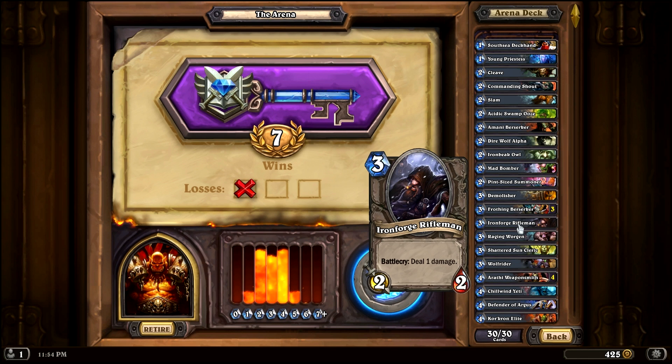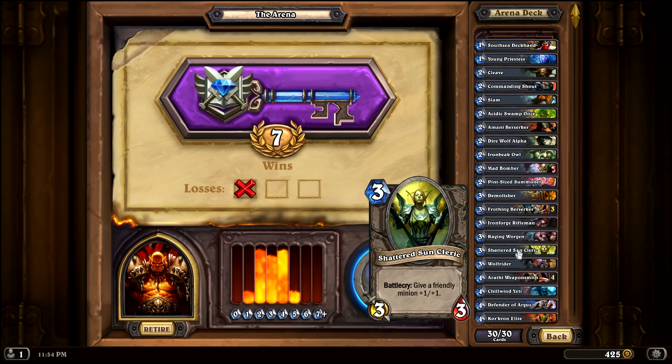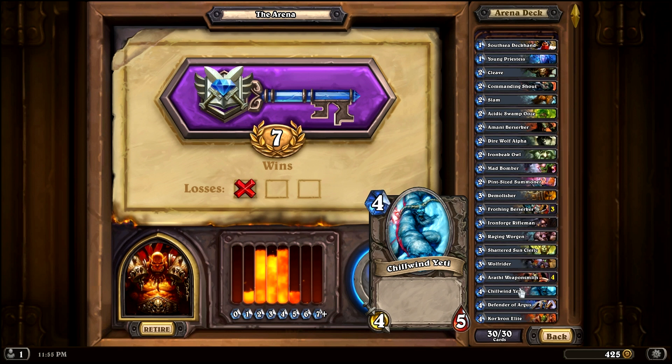The Ironforge Rifleman is decent. The Raging Worgen is a great staple card — poke it for 1 damage and it gets Windfury and plus 1 attack. The Shattered Sun Cleric is solid — 3-3 for 3 and gives plus 1 plus 1 to someone else. The Wolf Rider is a 3-1 charge for 3 — a little weak but decent for surprise damage. I have 4 Arathi Weaponsmiths — awesome to get a 3-3 creature for 4 mana that also equips a 2-2 weapon. I've won many games with that card. You can't beat a 4-5 Chillwind Yeti for 4 mana — a great card.